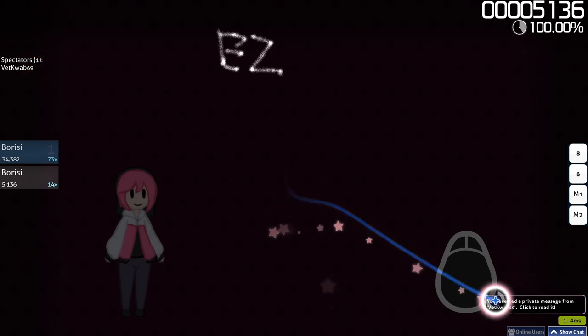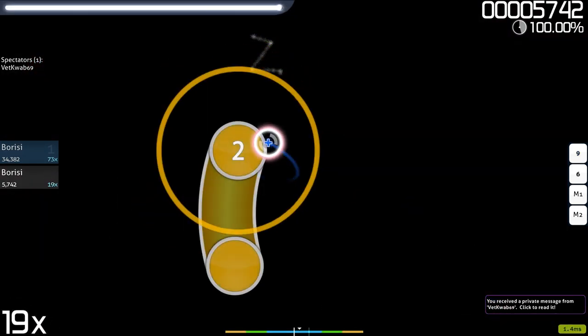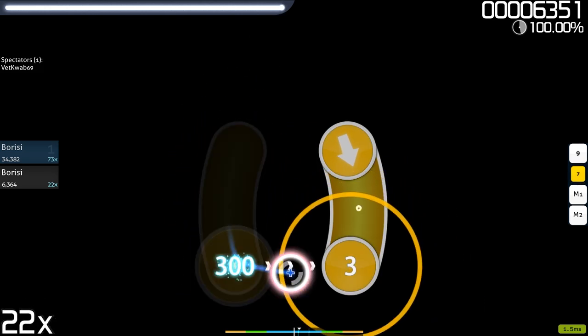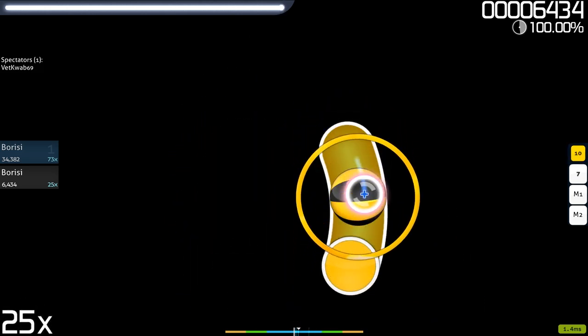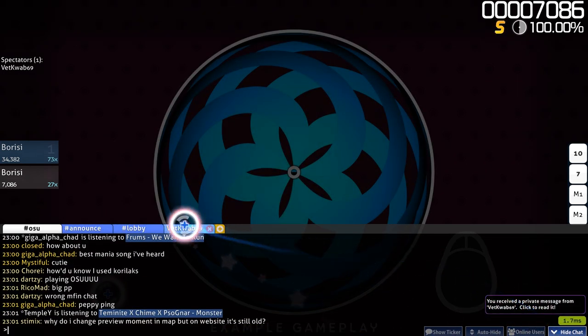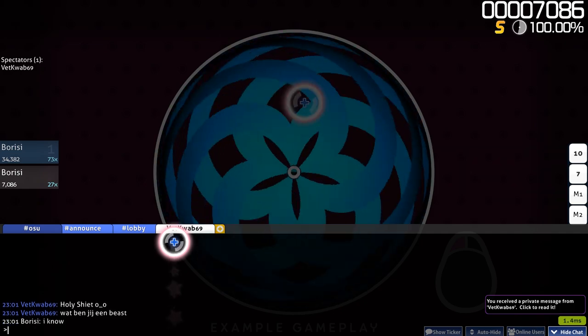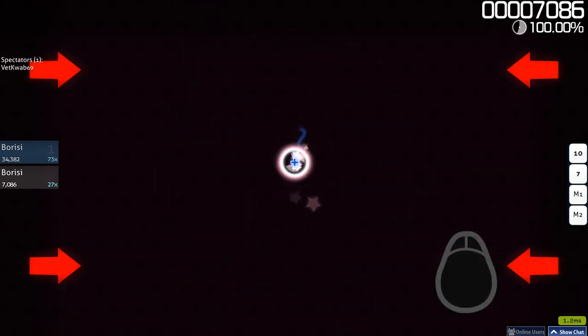Try some of these yourself. The spinner is the simplest object type. Just hold your mouse button and spin your cursor around the center of the screen as fast as you can. Now you try.